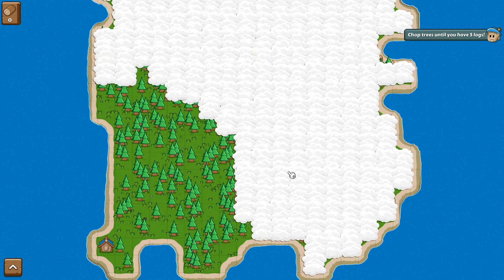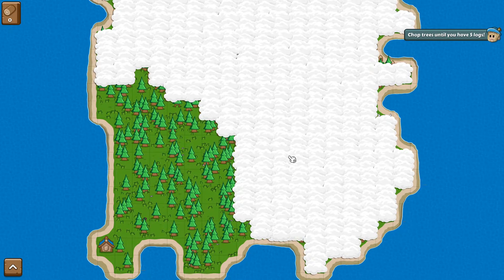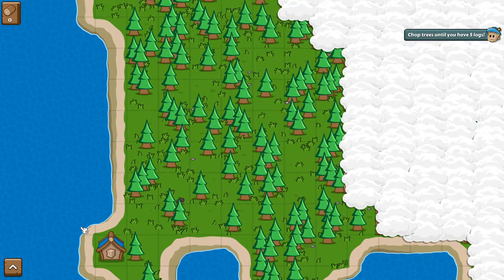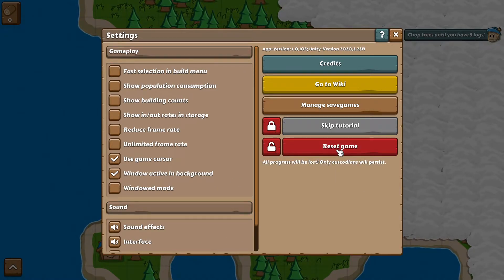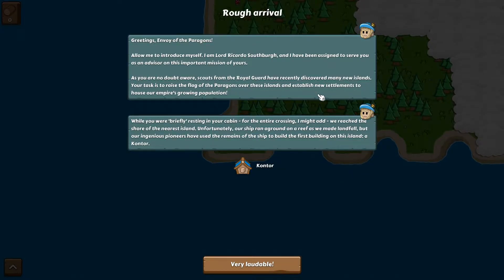Well, hello everyone. The Ontario Gardener here for another first look. This game is called Paragon Pioneers. It's a little bit of a city builder slash clicker game. It's very early access, so we're going to go into settings — there's no main menu. We're just going to reset our current game so we can play brand new with you guys. Reset our game and here we are.